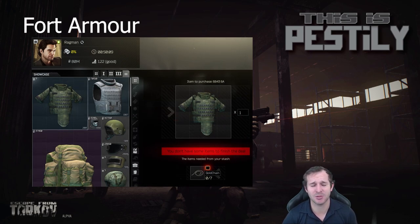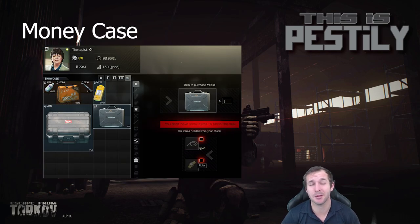Next we have the Ford Armor. This trades for seven gold chains and actually comes out about even — you lose about 10,000 rubles over the gold chains. However, it's probably the best way in the game to get Ford Armor. The other trade is two Bitcoins from Mechanic, but the problem is you'll get a lot more loss out of your Bitcoins. Saving the best for last: my biggest surprise was that four gold chains and a roller will get you a money case. If you trade for a money case and then sell it to therapists instead of selling the roller and four gold chains separately, you'll actually make 50,000 rubles profit — around 48,000. This is a great way to make extra money when you find rollers and want to get rid of your gold chains another way.